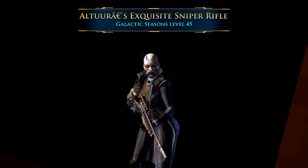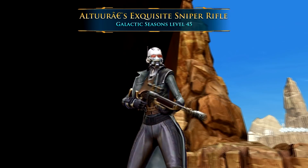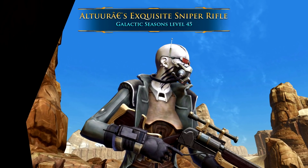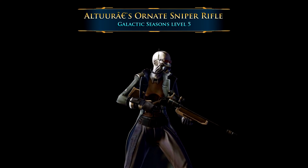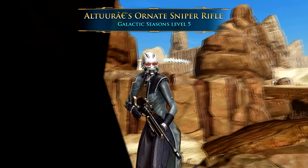If you like the idea of a very ornate sniper rifle but want something a little shorter, there are two great weapons released more recently. The first is Altur's Exquisite Sniper Rifle — for those playing Galactic Seasons in the first round of calendars, that's available at level 45, or later from the Galactic Seasons vendor. The other is Altur's Ornate Sniper Rifle, which you can get as early as Galactic Seasons level 5 on the first calendar, or later from the Galactic Seasons vendor.